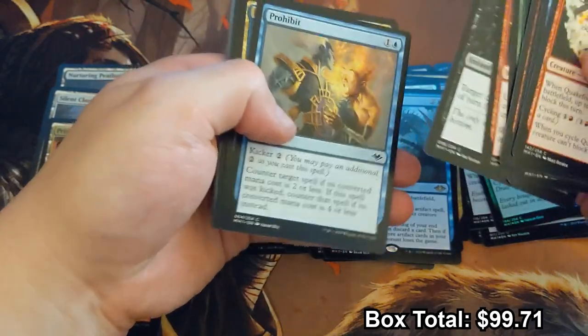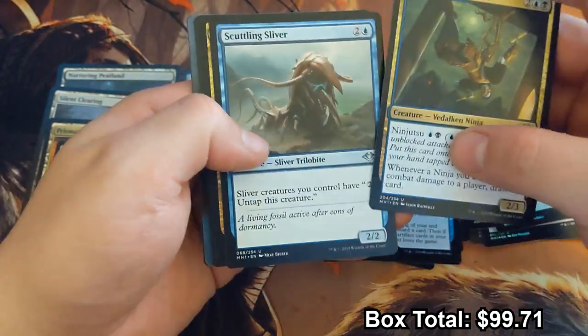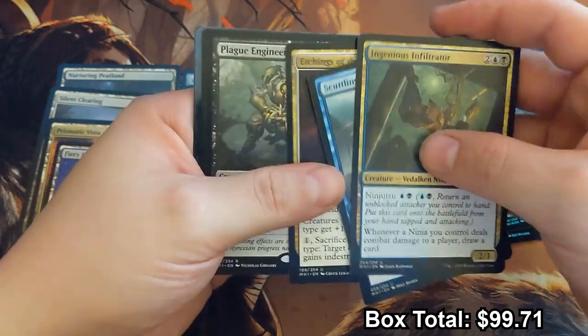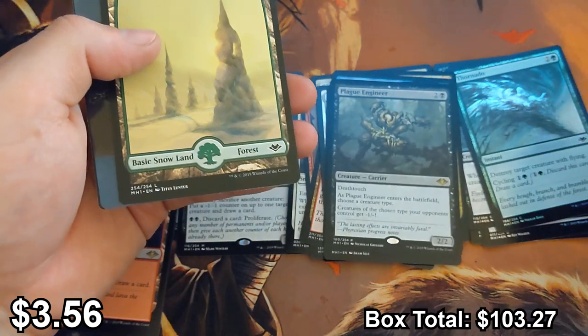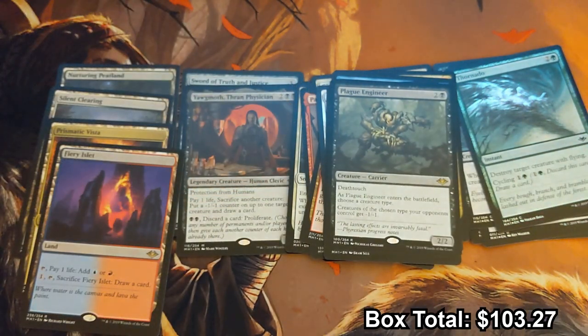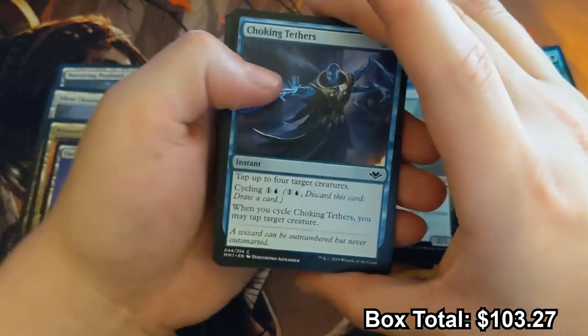Skipping through a lot of commons now. Plague Engineer — that is always an excellent one to have. You can never have enough utility — I think I have about five or six of those now. Speaking of Commander precon decks, I went to my local Walmart last week and bought one of those mystery cubes.